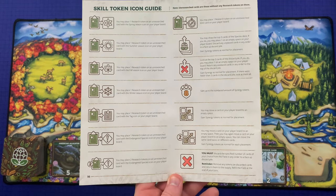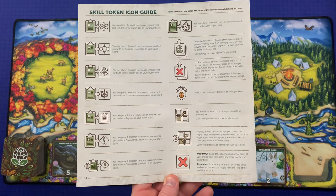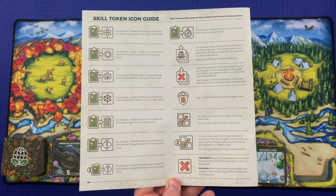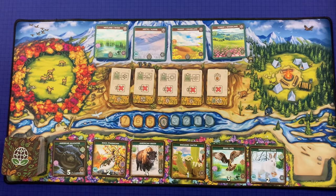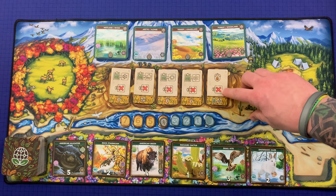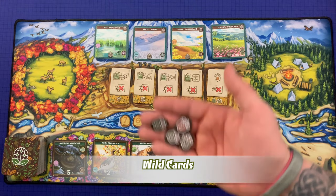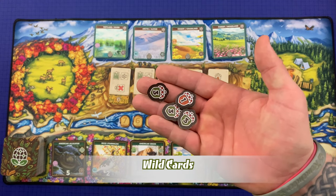All skill token descriptions are on the back of the rulebook and are well described there. It should be noted that all effects are optional, with the exception of the discard effect, which is mandatory.